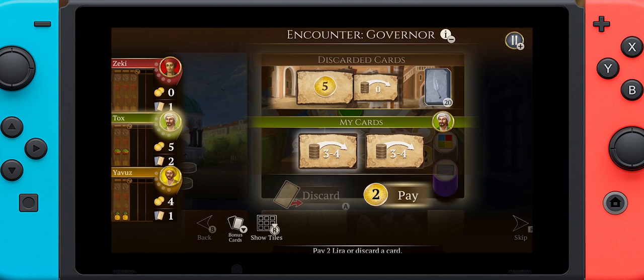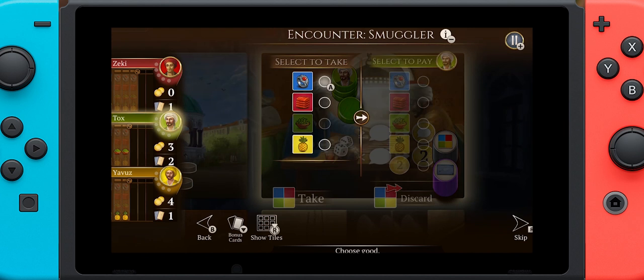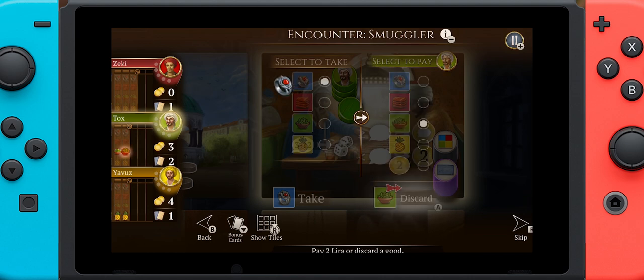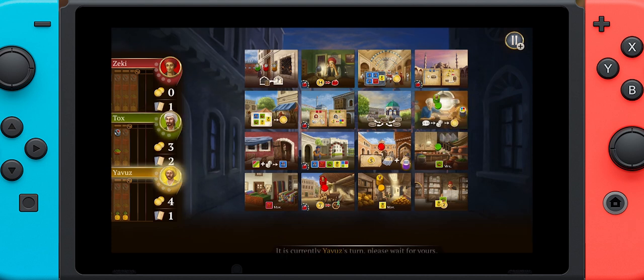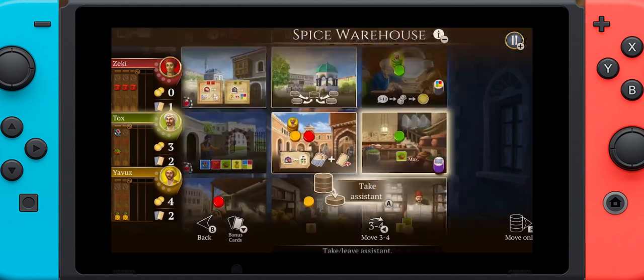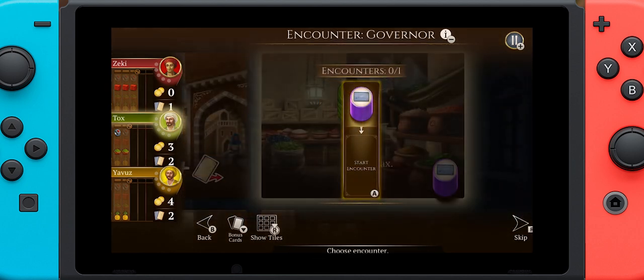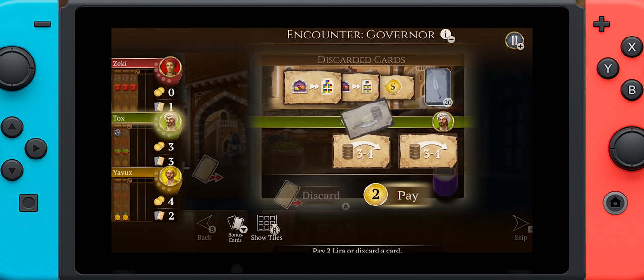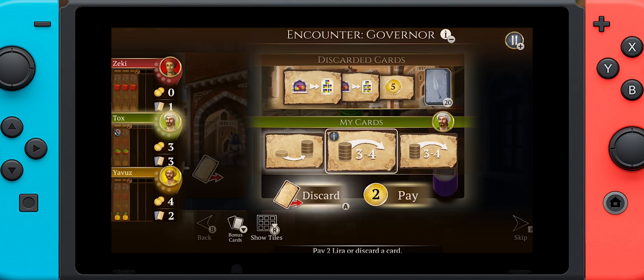Those setup options are also available in the online play, which we'll talk about in a second. The concept of the game is to be the first player to collect five gems. You're going to do that by using your assistants — stacks of characters in each of your colors, and underneath them are little disks. Those disks are your assistants. Everyone starts the game at the fountain, which is in the center-ish area of the board. When you move, you move one or two spaces.